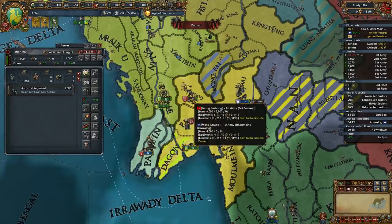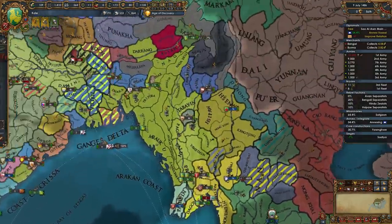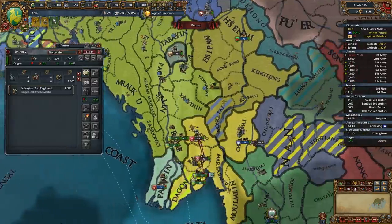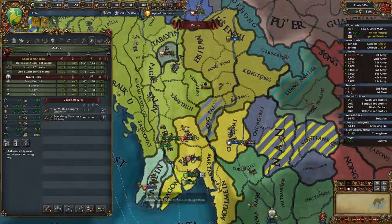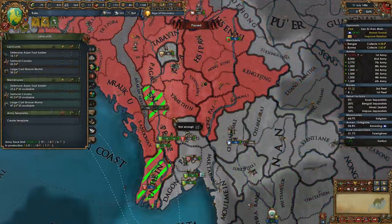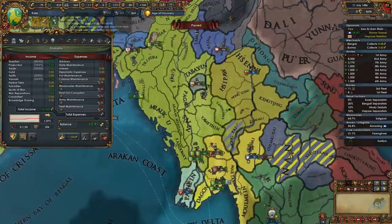We do have a siege pip leader. They don't have one, so let's give them a siege pip leader and also consider bringing the cannon up there. We still have room for more force limit, we are making money. Let's get two more cannons — if we had the manpower for it, we would.